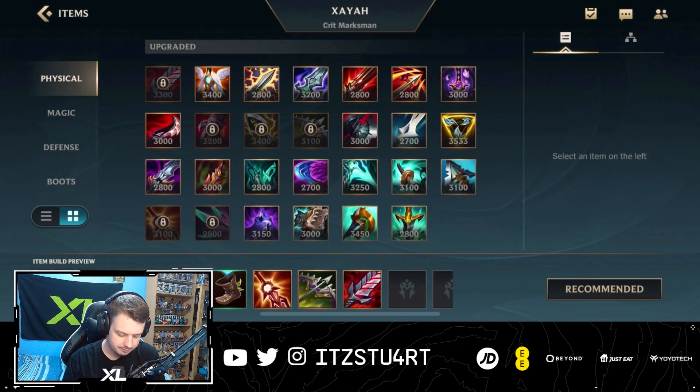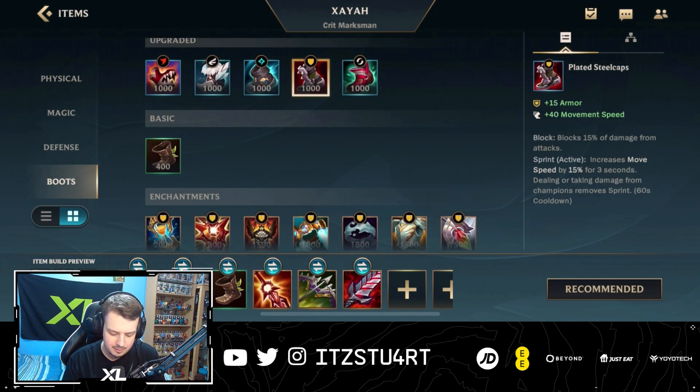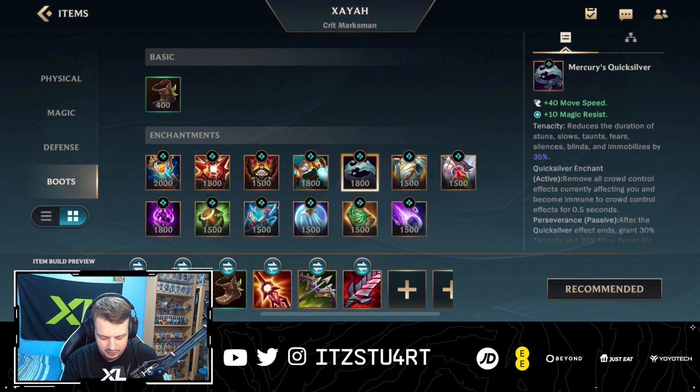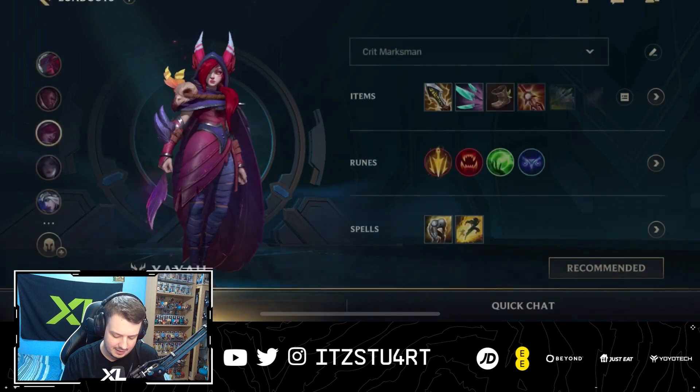And then for the boots, I think most of the time you could just go for defensive boots. I think Boots of Swiftness are pretty good to get the extra movement speed, but defensive boots are also good — plain Steel Caps or Mercury Treads. And for boots upgrades, most of the time it's Stasis, but you can go for Quicksilver if you want to, or even Protobelt if you want a bit of an extra dash.